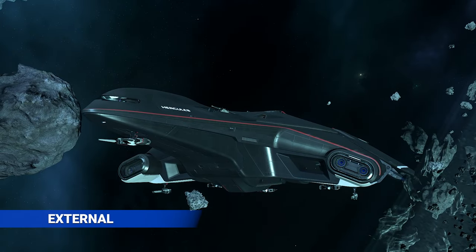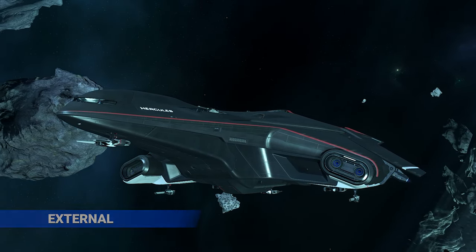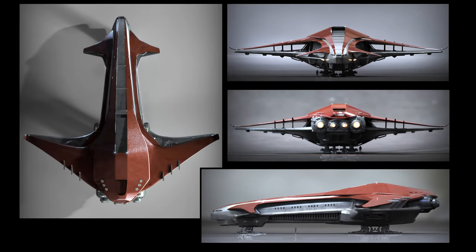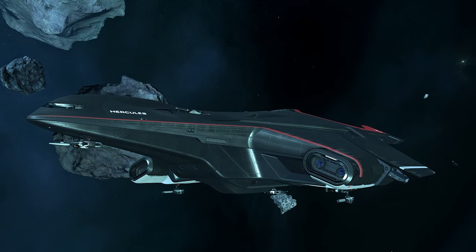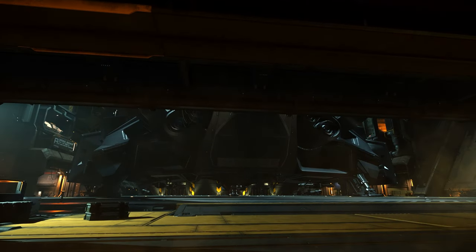Externally, the A2 has a matte black finish with select red and white highlights and the recognizable curves of Crusader Industries' design language. You can see hints of the Starliner in its lines, which is by far one of my favourite ship designs of all time. The ship pipeline team really did a wonderful job on the Hercules designs. On first approach, it's impossible to miss the sheer amount of firepower sticking out of the hull everywhere.